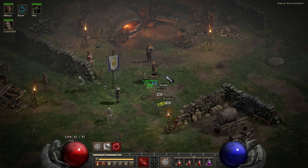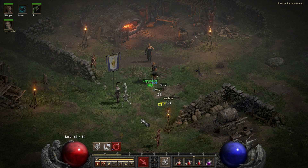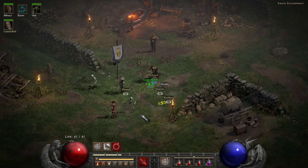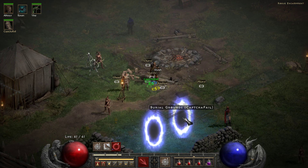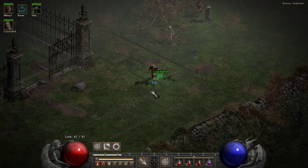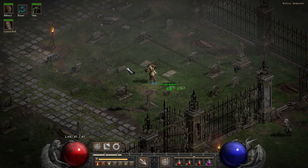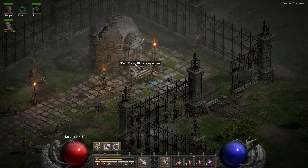We're back for the second part of this double horde. I'm the Necromancer and you can see my skeletons running around — most unwelcome in this town, I should think. You can see the Druid's raven, and you'll mostly be summoning wolves later. We are now going down to the mausoleums to get some more experience. We've just finished doing the Blood Raven, and it's time to continue.